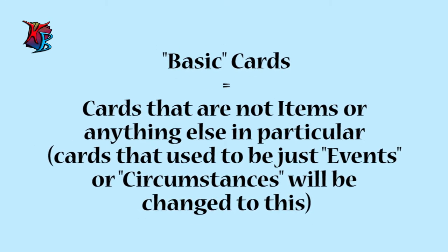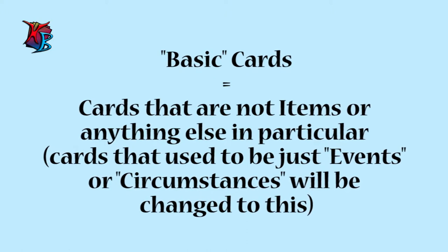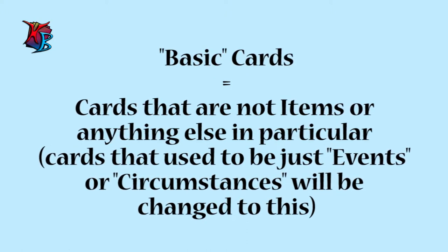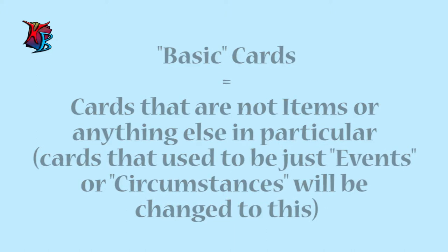Secondly, there is the introduction to the basic type, which has essentially been applied to any events or circumstances that have previously not had any special subtype, like item for example. If you have already printed cards, all you need to know is that events and circumstances labeled simply as events or circumstances are basic.